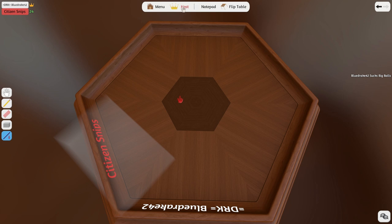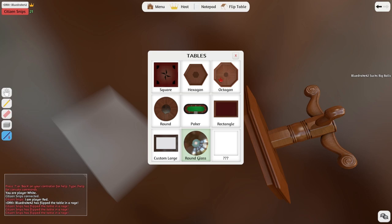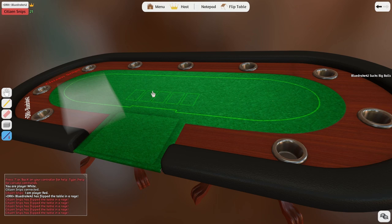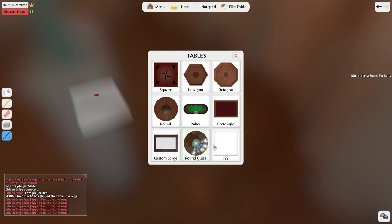Alright, let's see. Tables. Let's look at all the different tables. So there's a hexagon table — it's the one we started with. There's round glass. Oh, that's sexy. Look at that. And we flipped our shit. There's poker — you can play poker. Flip it! Flip it! Yeah! That's never gonna get old.